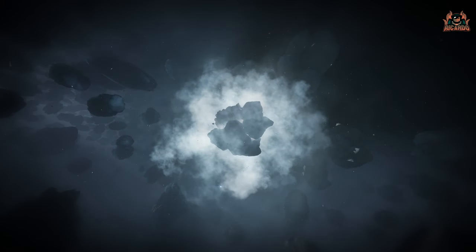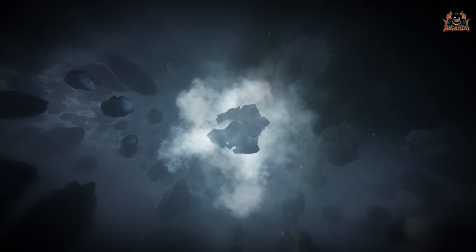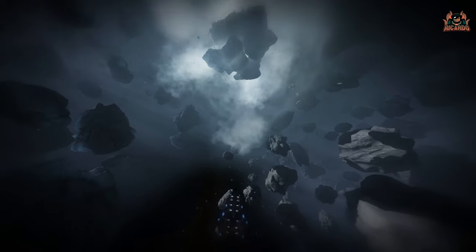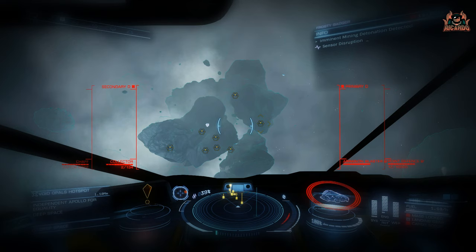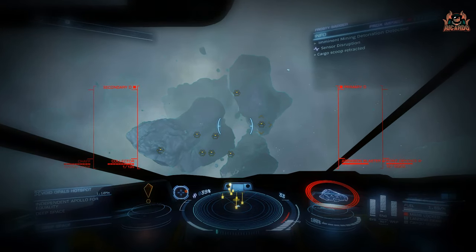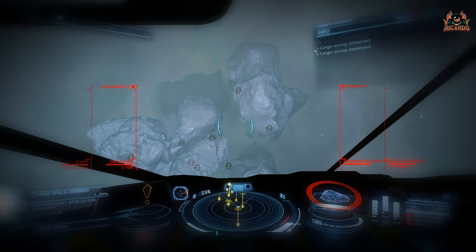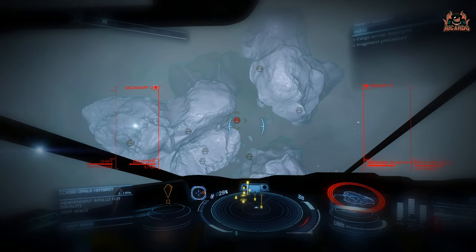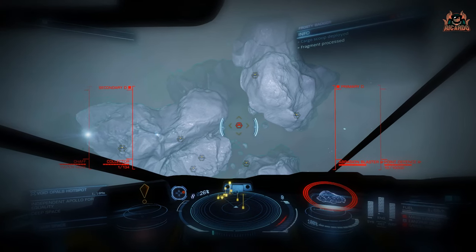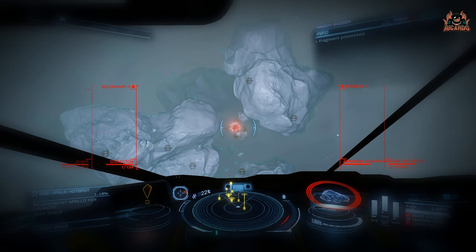When selling minerals at a station, the price offered is based on the amount currently in your cargo hold. While this has always been the case, they've passed the feedback on to the team for future improvement. Effectively, if you've got a large quantity of void opals, the station knows it has you over a barrel and may not pay as much — or will it stay the same? Who knows.